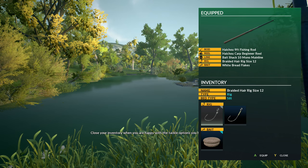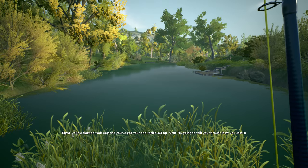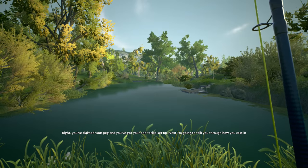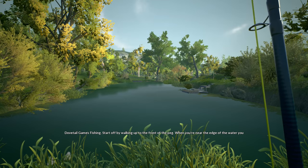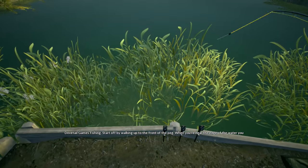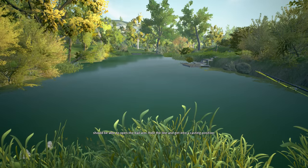Close your inventory when you're happy with the tackle options you've chosen. You've claimed your peg and you've got your end tackle set up. Next, I'm going to talk you through how you cast in Dovetail Games Fishing. Start off by walking up to the front of the peg. When you're near the edge of the water, you should be able to open the bail arm, hold the line and get into a casting position.